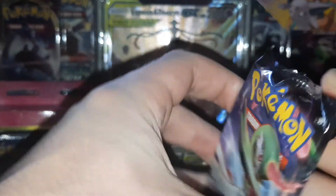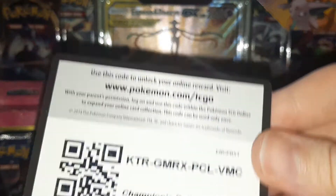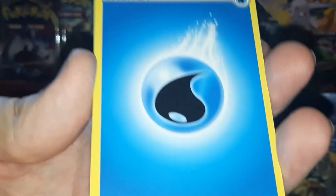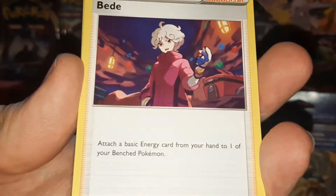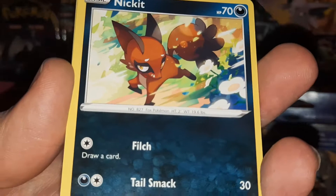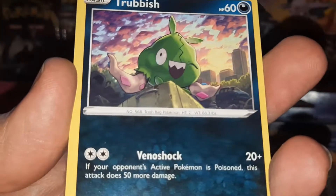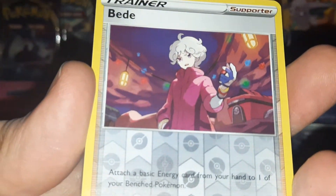Alright, let's do a Guard of War. Champion's Path code for ya. Water Energy, Beatty, Team Yell Grunt, Cuboo, Nickit, Galarian Linoone, Potion, Trubbish, Rolycoly, Beatty, and a Hatterene.